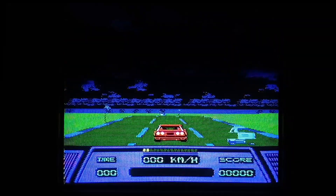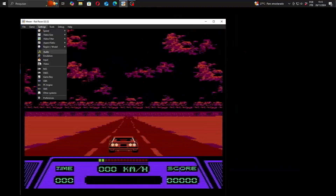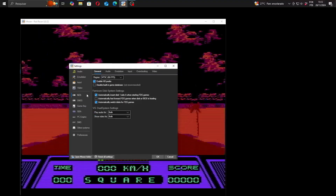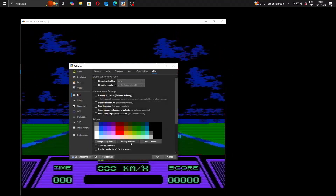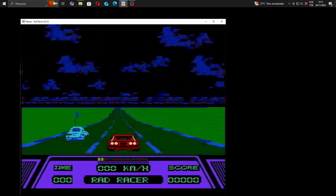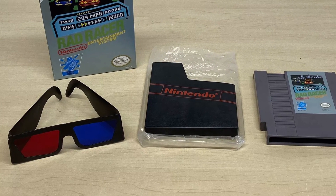While the red lens could filter the cyan image, the cyan lens bled some of the red image through. If you're playing on an emulator, you can load a different palette that will match the glasses better. But if you're playing on real hardware, you're probably out of luck. Maybe Nintendo's original glasses worked better.